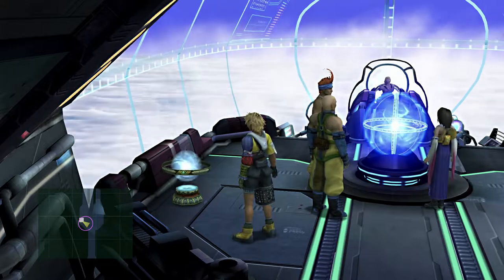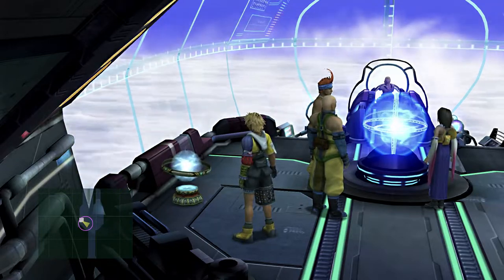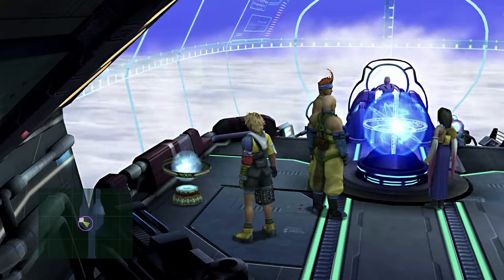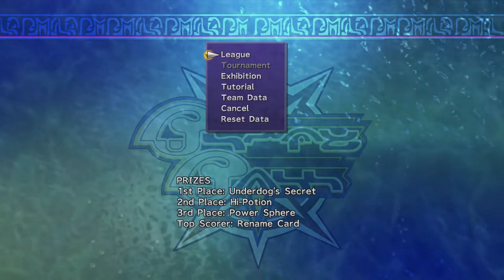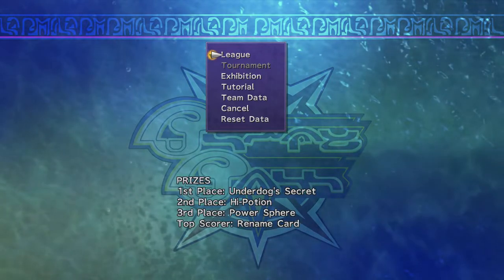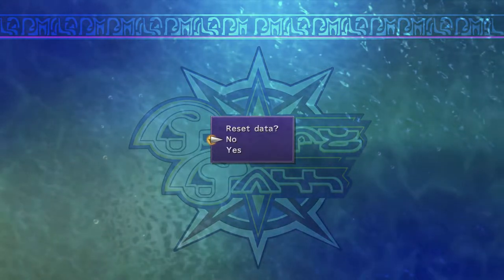This guide is going to assume that you have gone through and gotten to the airship and are now ready to start blitzball for the first time. I've played a few games and I'm good to go. What I'm going to do is start the blitzball league. Right now I need to get the Jupiter sigil. You could play through all the leagues, but I'm going to reset my data and go as if starting from scratch.